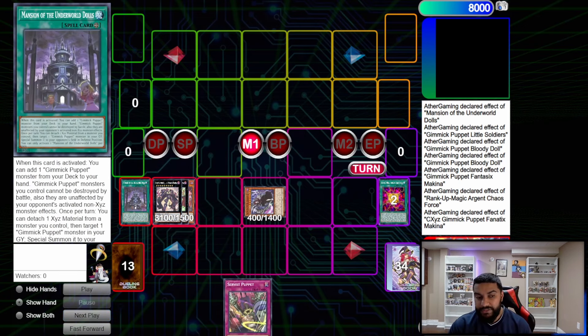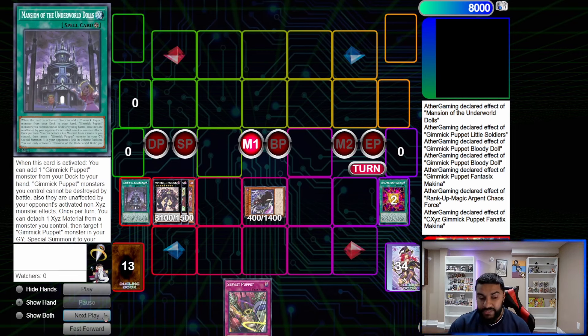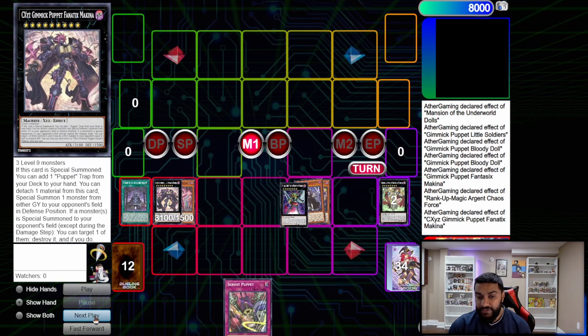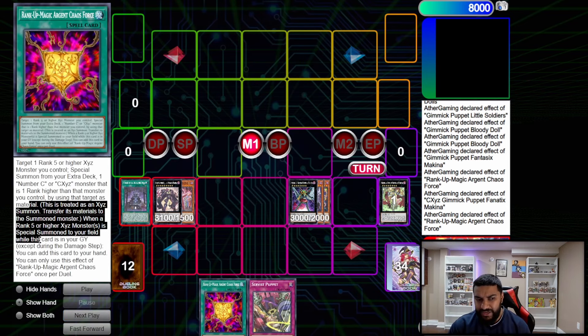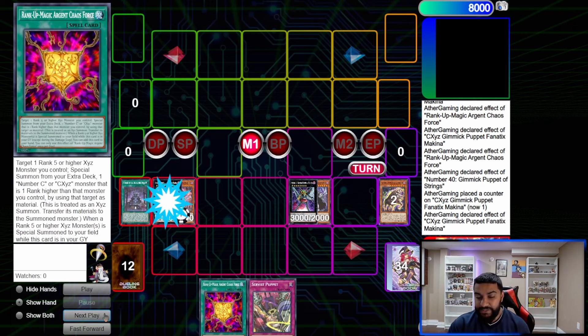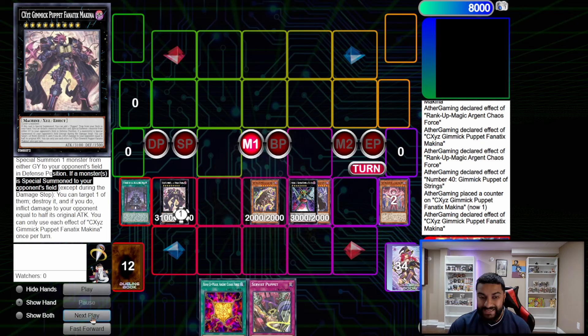Machina adds us our Service Puppet. One thing to note: we don't care about the protection effect here because it says unaffected by non-XYZ monster effects. From here we detach to summon Cattle Scream, then overlay into Gimmick Puppet of Strings. We use Chaos Force — because we XYZ summoned a rank 5 or higher monster — it comes back to hand. Then we detach to play string counters on the field, and detach to summon a monster to our opponent's side of the field.